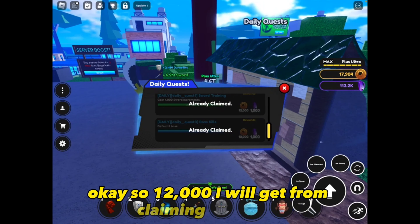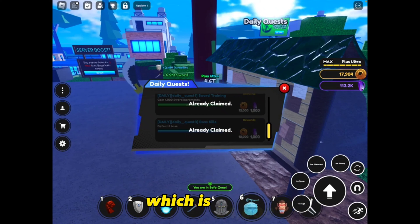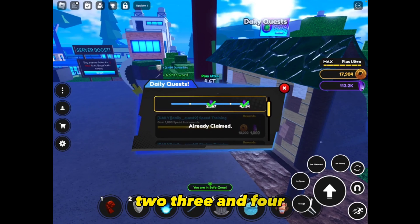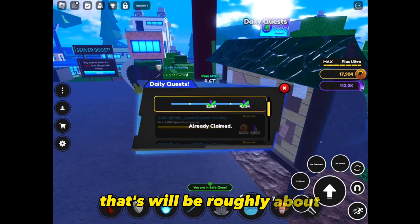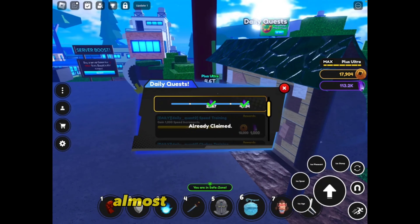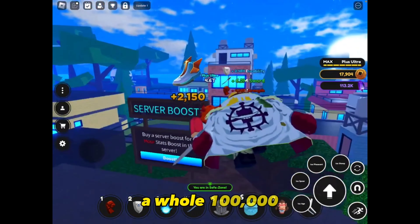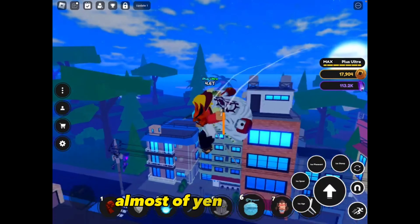Once you claim the daily quest you get 24,000 yen — that's 12,000 times two with the boost. I have four quests like that, so that's roughly almost 100,000 yen total from daily quests alone.